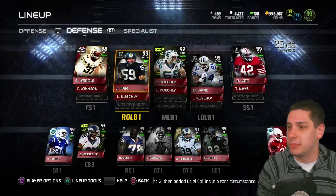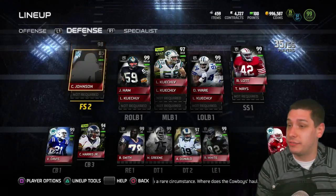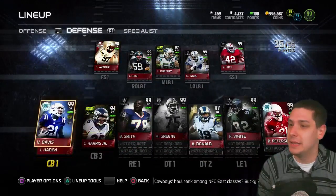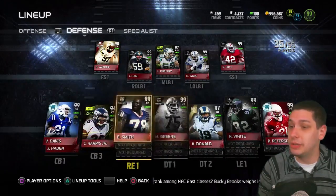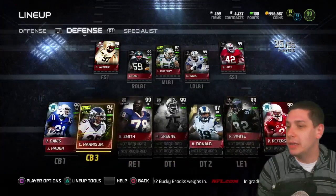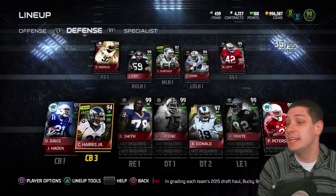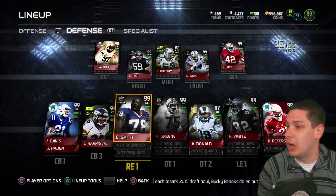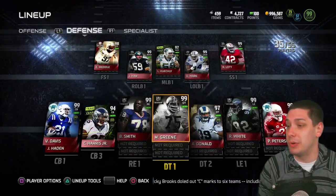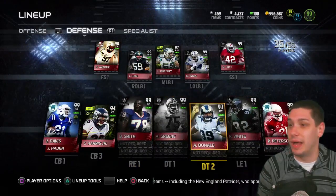We've got Jack Ham and DeMarcus Ware on the outside, with Eric Weddle playing free safety, and the 85 overall Calvin Johnson card still playing as backup free safety — that card's still a beast. At cornerback, we're utilizing Vontae Davis and Pat Pete, the two positional hero cards, with Team of the Year Joe Haden and Team of the Year Chris Harris as backups. Bruce Smith and Reggie White are at defensive end, and the defensive tackles are Mean Joe Green and Aaron Donald. Beastly stuff on the defense.